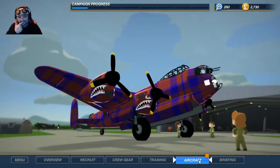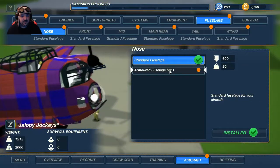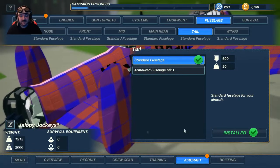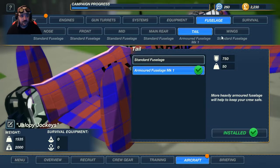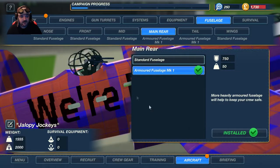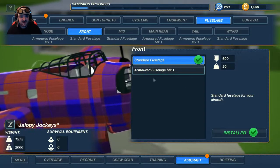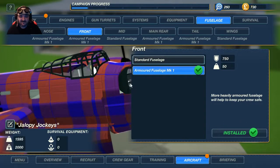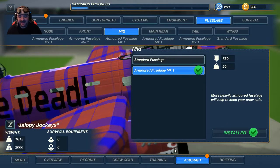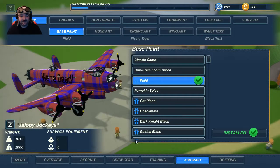Aircraft! Systems — fire extinguishers, a thousand to install. Fuselage armour — 500. Tail definitely, because that's where the tail gunner is. Mid — that's the gunner's lower perch as well. Front, to protect the pilot. It means we're not going to have the wings done, but I can live with that. We'll stay with plaid until someone tells me a different thing.